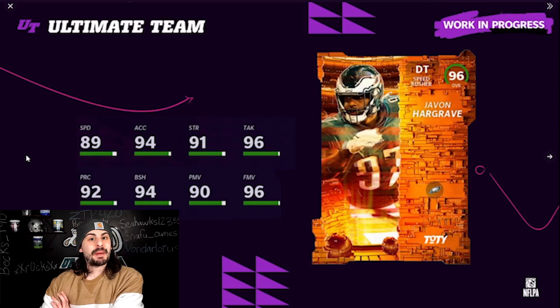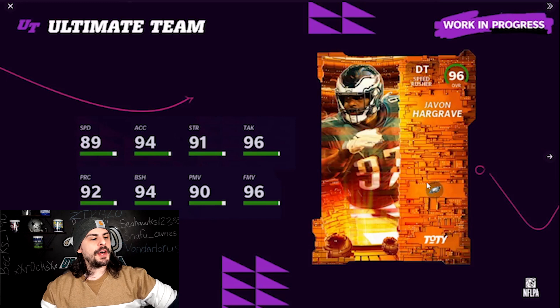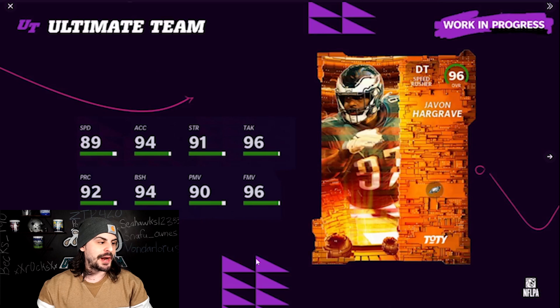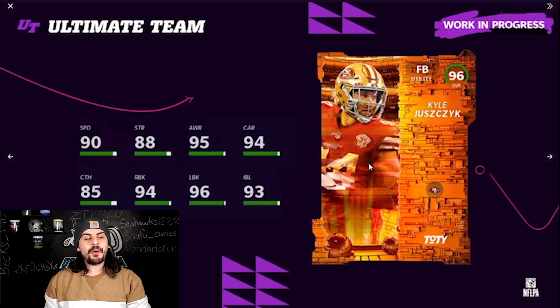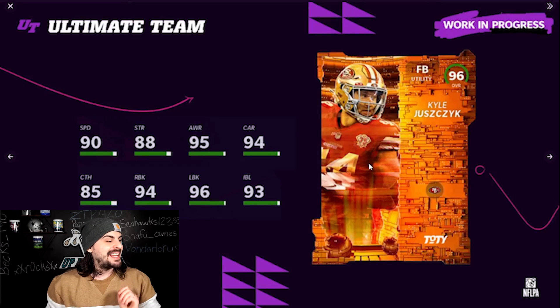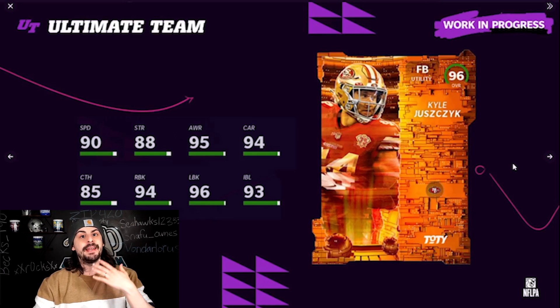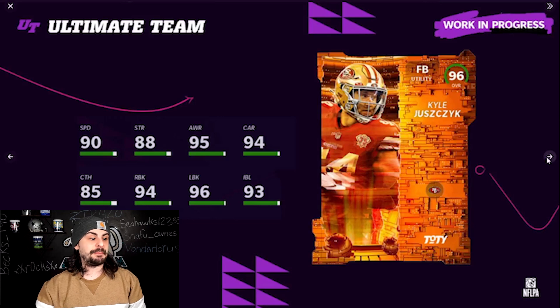Let's start off with the specialists. We have Javon Hargrave as a D-tackle specialist — you can see all the stats on screen. Next up, we have Kyle Juszczyk, fullback on the 49ers: 90 speed, lead blocking is a 96, run block is a 94. This card is really, really good. I'm definitely picking that up for my 49er theme team.